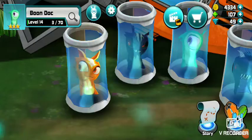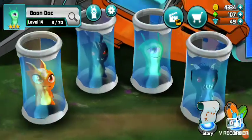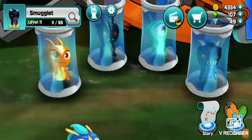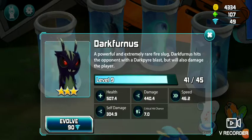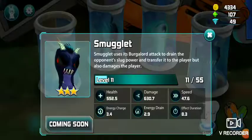I'm soon going to evolve them. I'm also using Boondock of course to heal, since Dark Furnace level 9 does 304.9 self-damage, while Smugglet does...